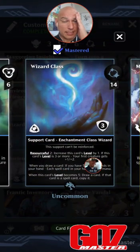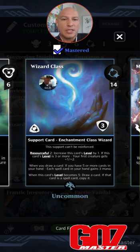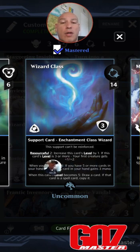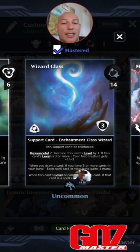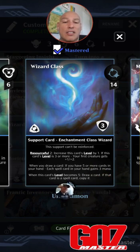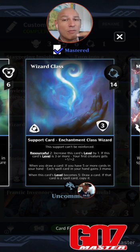Wizard Class — let me spend a second on Wizard Class, because this card is amazing, and it's also the reason I discovered that his ability is Fetch, not Draw. Wizard Class, 14 mana, Resilient 3 Shield Support, Enchantment Class Wizard. This support can't be reinforced, so you get a bunch of them on the board. Resourceful 2 — increase this card's level by 1. If this card's level is 3 or more, your first creature gets plus 1, plus 2. When you draw a card — this is a static ability — and you have 5 or more cards in your hand, each spell card in your hand gains 3 mana. There's no limit to that. When this card's level becomes 5, draw a card — if that card is a spell card, copy it. And these don't reinforce, so I can have multiples on the board.